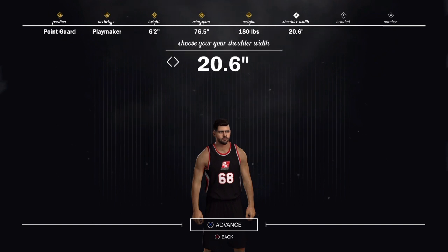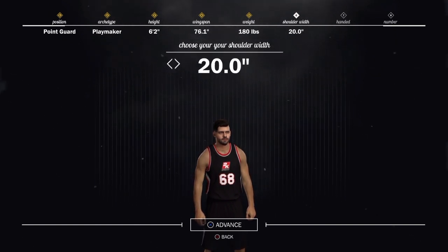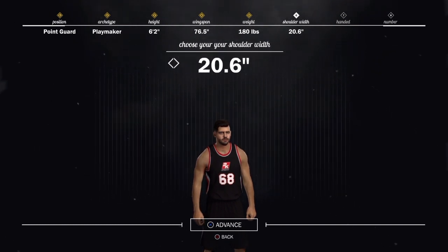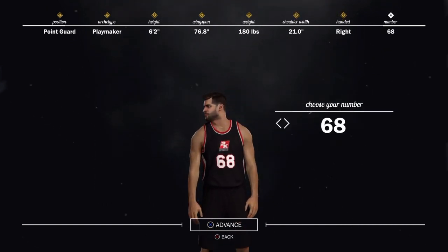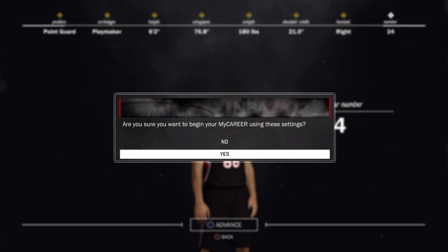Choose your shoulder width — I'll just do 20. I'm a righty. Gotta go 24 — that's nothing to Kobe, that's my birthday, May 24th. Always love that number. And we are going to begin our career, ladies and gentlemen. Let's jump right into it.